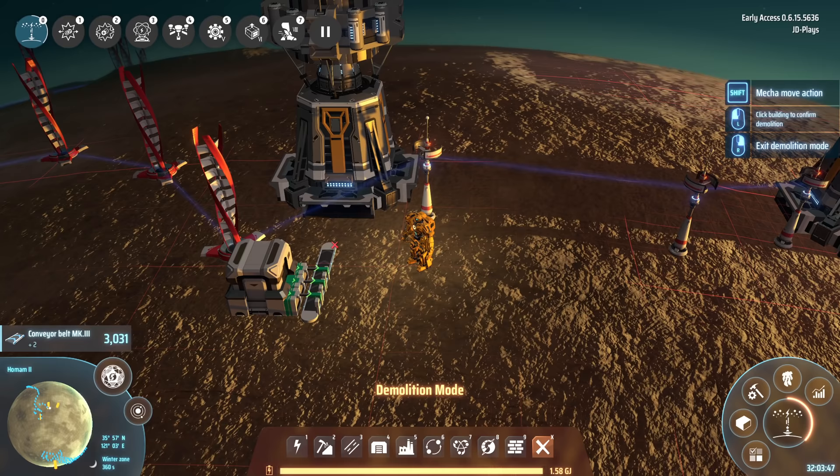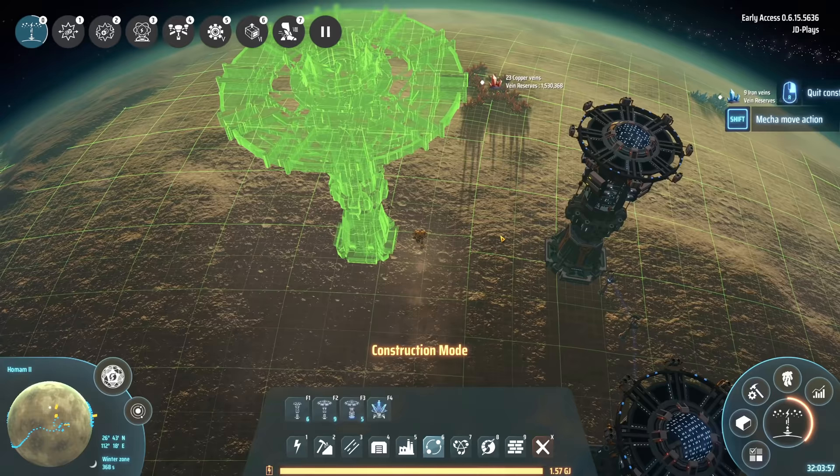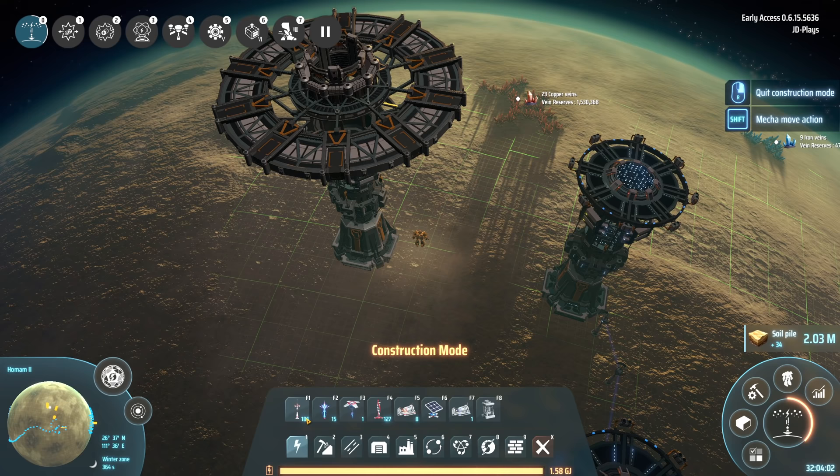Next up, we have the bigger and better brother — the interplanetary goer, the interplanetary logistics station. He's a little bit bigger, a little bit nastier, a little bit uglier, and it takes a little bit longer for a bot to fly all the way up there to drop him off. And again, he needs power.